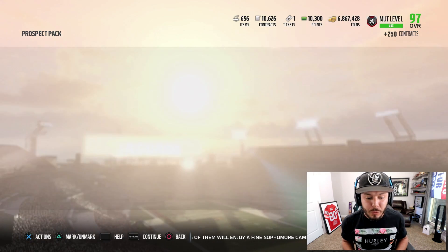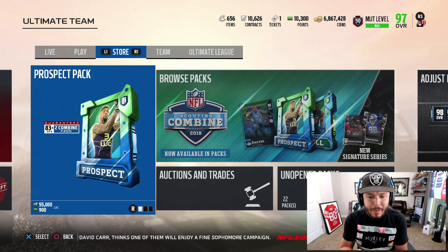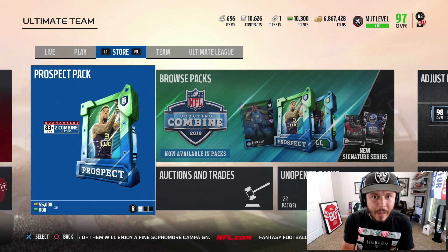Just sit back, relax, enjoy it as we open up the prospect pack. It's just like any other promo with EA — you take the small cards, put them in the big cards, take the bigger cards, put them in another set, then you get a quick sell pack, then a collectible, put that in a pack, get into another set to get another pack, and then you get NAT cards and a boss.